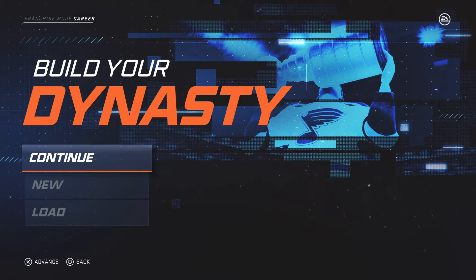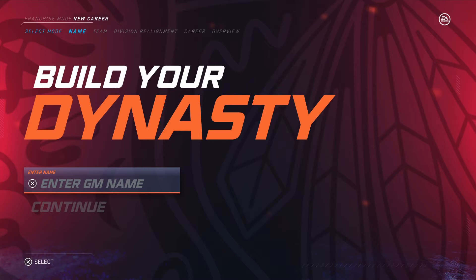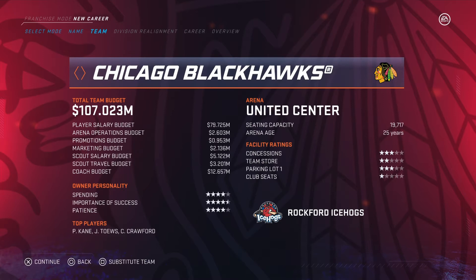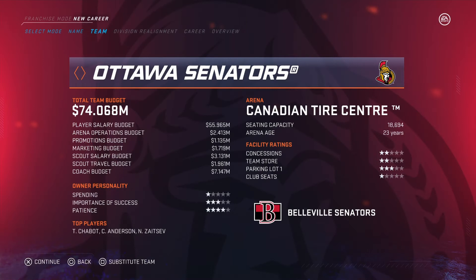I tried the franchise mode features and stuff like that — it is phenomenal. I was just trying it out myself. Classic roster, no custom roster. GM name — we all know the name I'm known for as a GM. The team we will pick is... drumroll... the Ottawa Senators! You guys voted for that team.